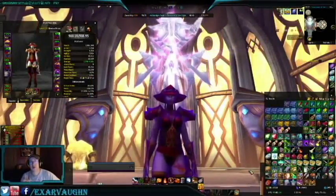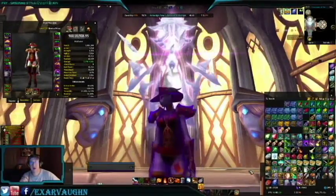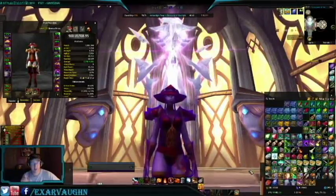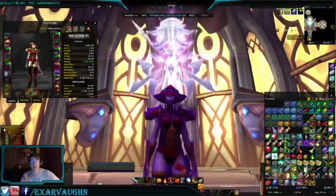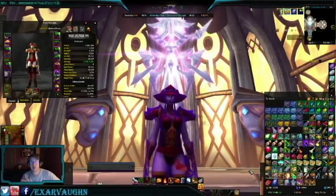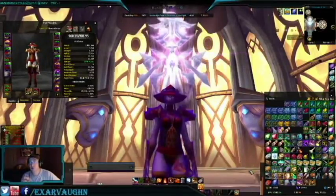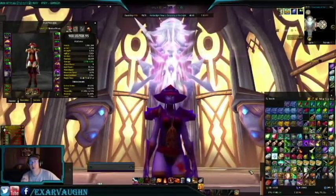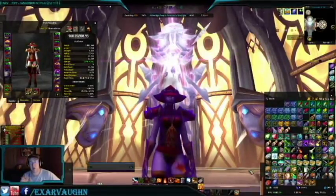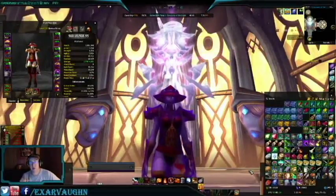You will also obtain gear items for your character from these Emissary Chests. By default, the reward gear starts at item level 805 and scales upwards. The average item level of reward gear will increase based on the current item level of your character. In addition, these items can Warforge or Titanforge for better item level boosts. As this character is item level 909, there's not likely to be any significant upgrades.